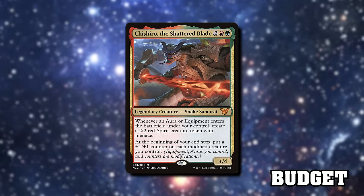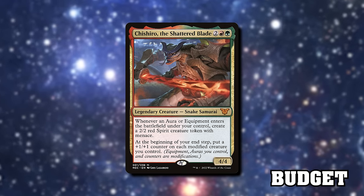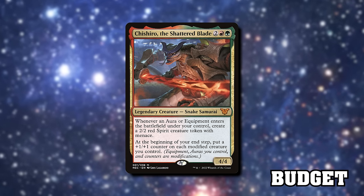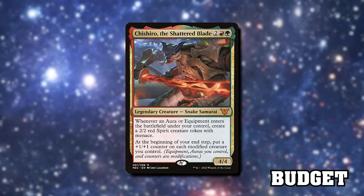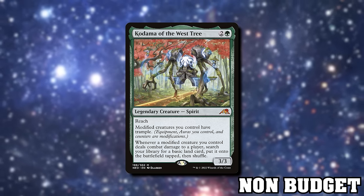Chishiro the Shattered Blade is a four-mana snake samurai that says whenever an aura or equipment enters the battlefield under your control, create a 2/2 red spirit creature token with menace. At the beginning of your end step, put a +1/+1 counter on each modified creature you control. A modified creature is one with an equipment or aura attached to it or a counter on it — so Chishiro enables modification with his counters and rewards you for attaching equipment or auras.